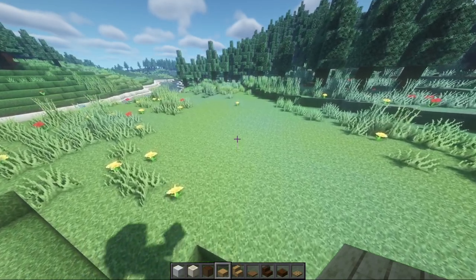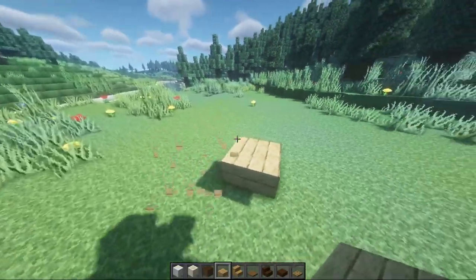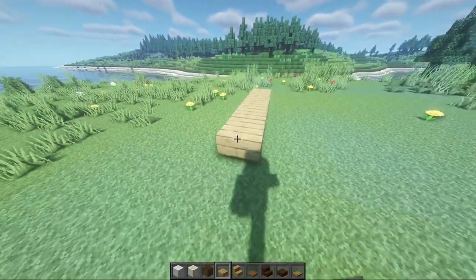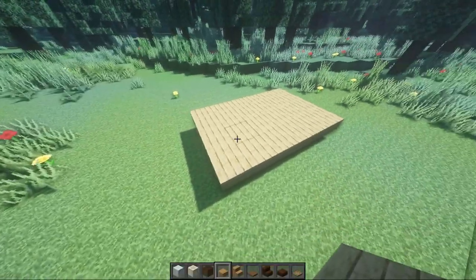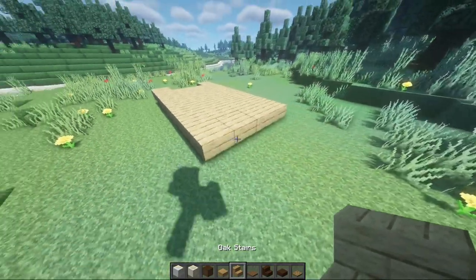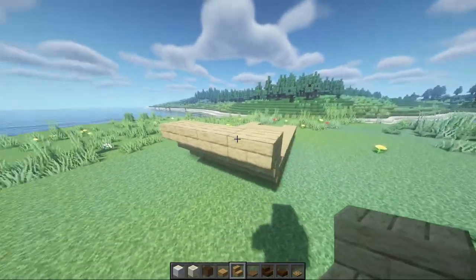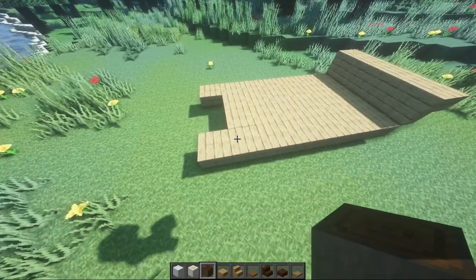To get this build started, you're going to build a small oak slab platform which is going to be about six by four. Come over six blocks, then find where the front of your wagon is going to be and go two more slab blocks out like so. Coming to the back side, build a little layer of stairs facing the back, so you should have this little sleigh structure starting off.